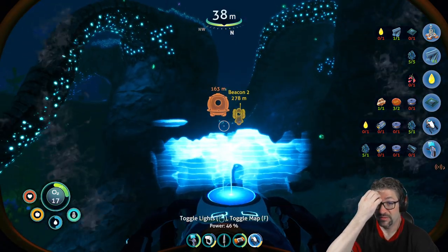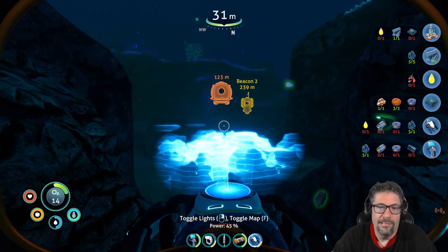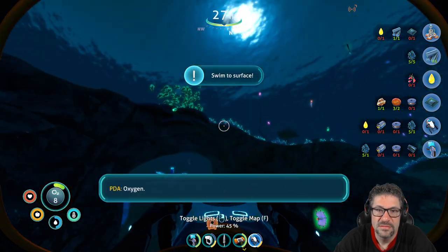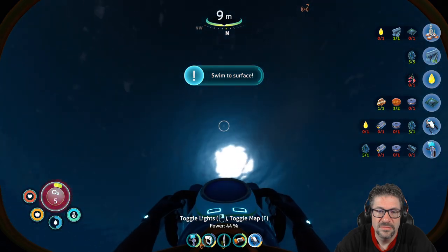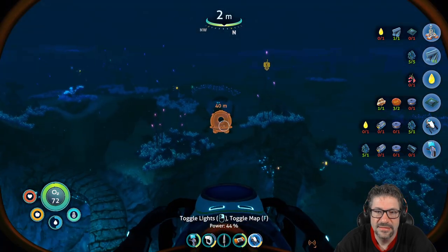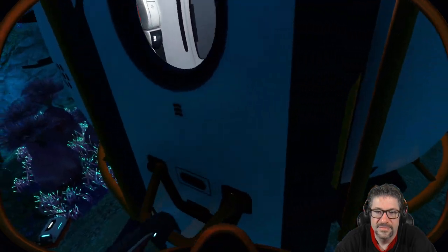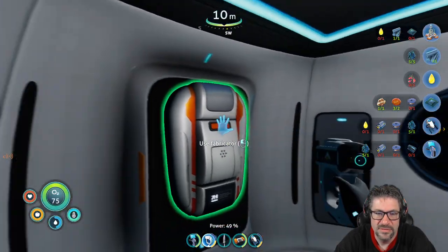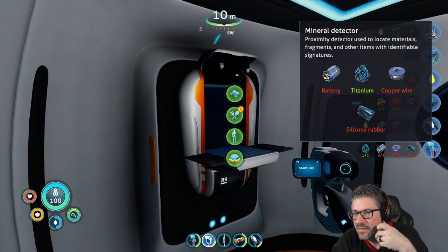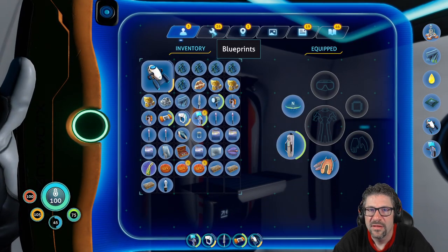That's my hab unit, right? Yeah, we're not that far away. I can turn off the map. Oxygen. Got all the way down to three. Jeez. Alright. We need to build... Hold on, we can get rid of that, can't we? Hit escape. Hit tab. Alright.